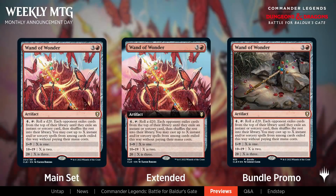Next is the bundle promo: dice rolling is coming back in Commander Legends: Battle for Baldur's Gate. This is Wand of Wonder, an artifact for 3 and a red. For 4 mana and tap, you roll a d20. Each opponent exiles cards from the top of their library until they exile an instant or sorcery, shuffles the rest back, and then you may cast up to X instant or sorcery spells from among those exiled cards without paying their mana costs. Rolling 1-9 gives X=1, rolling 10-19 gives X=2, and rolling a 20 lets you cast them all.